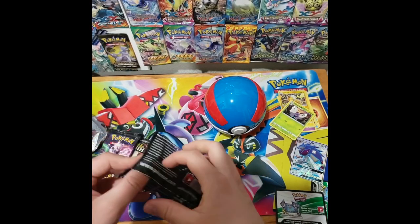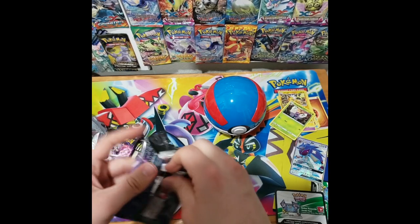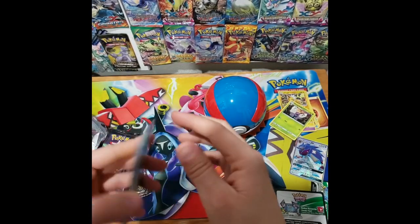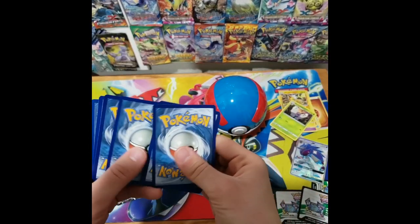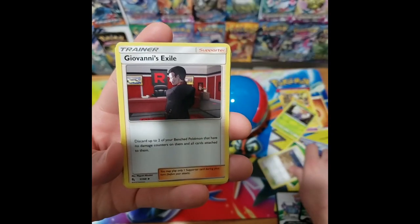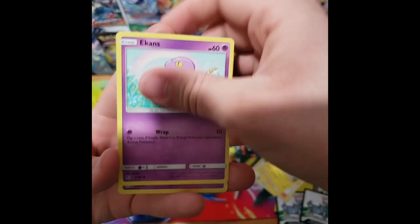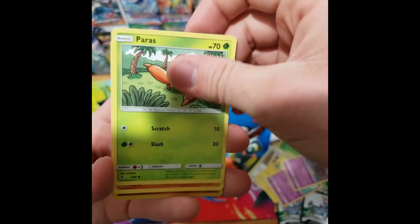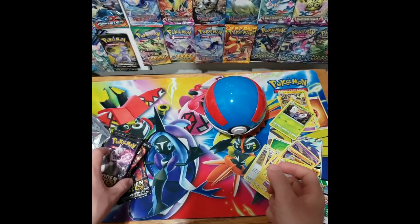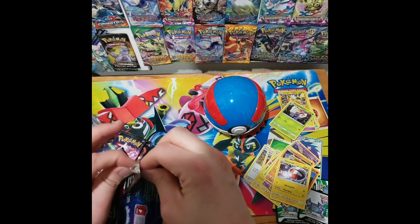I'm still thinking we'll hit at least one or two shiny Pokemon, which would be pretty cool. We have a Grass Energy, a Brock's Pewter City Gym, a Giovanni's Exile, Koga's Trap, Pikachu, Ekans, Koffing, Paras, Cubone, a Reverse Holo Golem, and our last card is an Electrode. Nothing crazy yet, but there are some favorites in there for sure — some really cool first generation Pokemon.